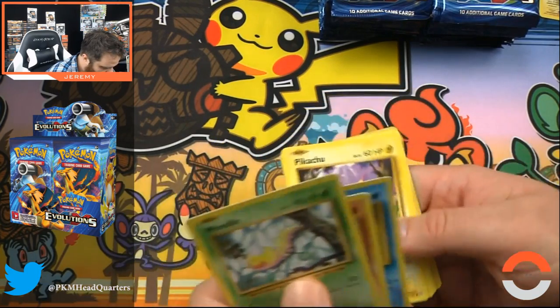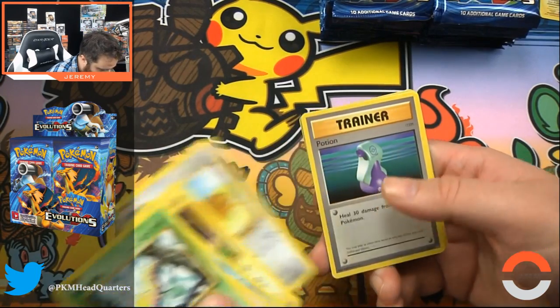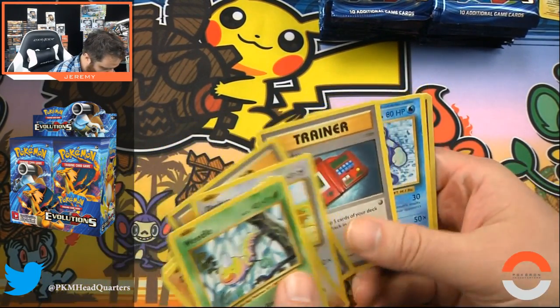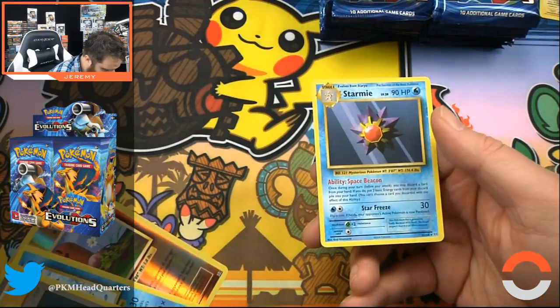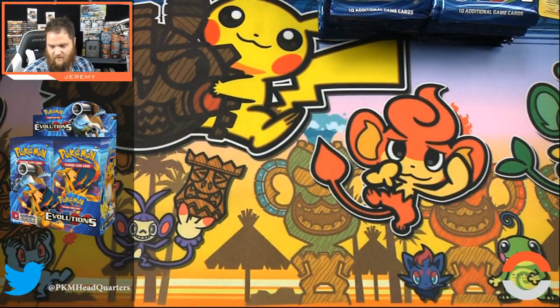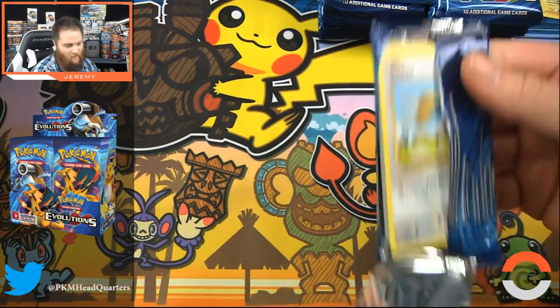I always remember Onyx is like kind of the first one I remember — Pikachu fighting Onyx and being a big meanie head. Poliwhirl, and a foil Diglett, and a Starmie with Star Freeze. I'm getting all sorts of feels from this old school art.